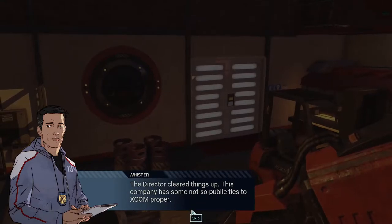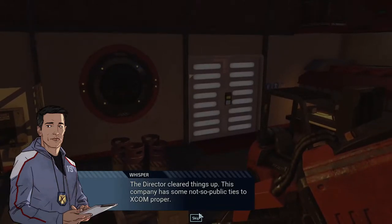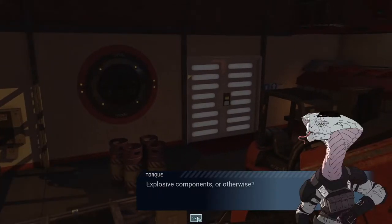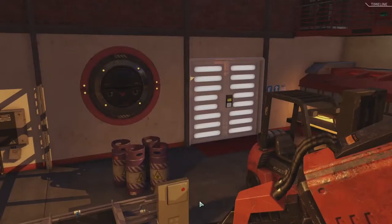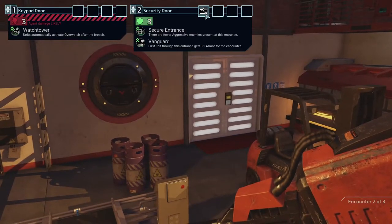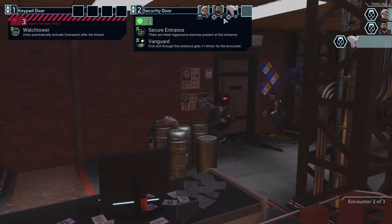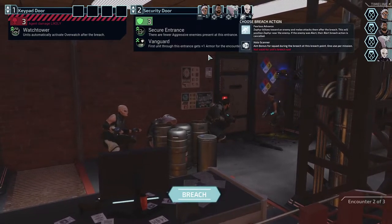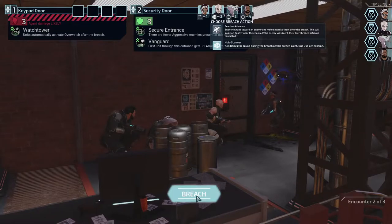The director cleared things up — this company has some not-so-public ties to XCOM proper. They make a weapon component for the new interceptors. Explosive components or otherwise — we're cleared for blind fire. Cool. Someone will have plus one armor for the encounter. The first unit through this entrance will have plus one armor — so we can send in Zephyr here and use her holo scanner.